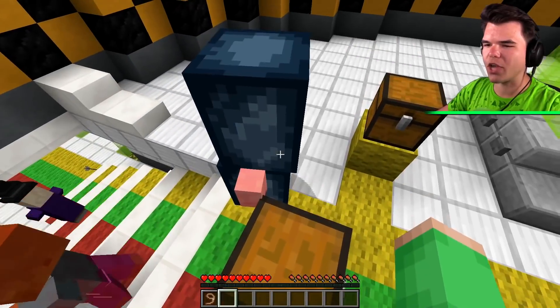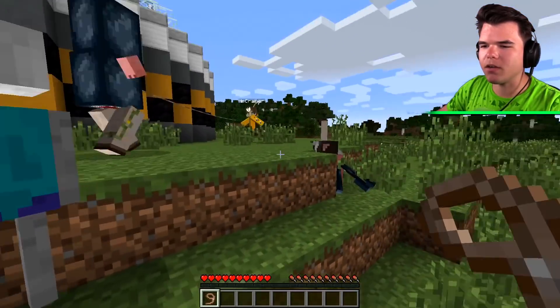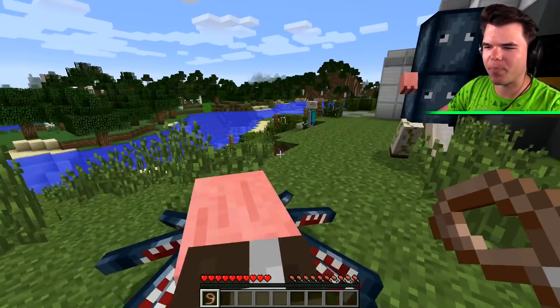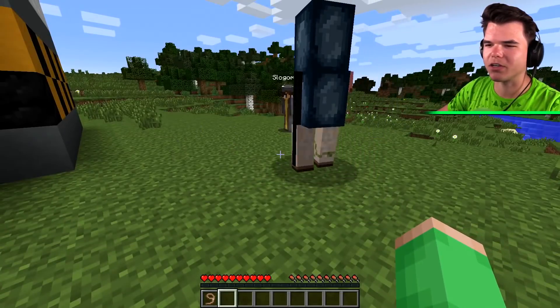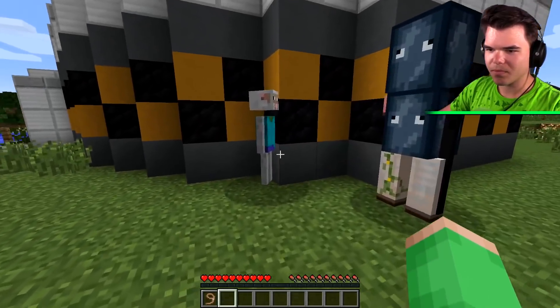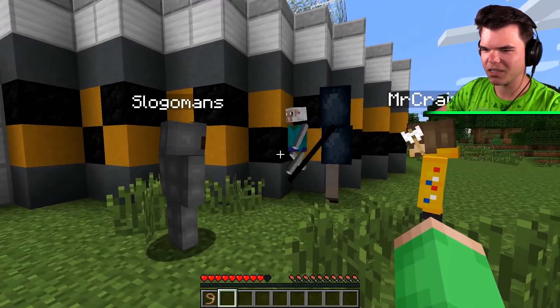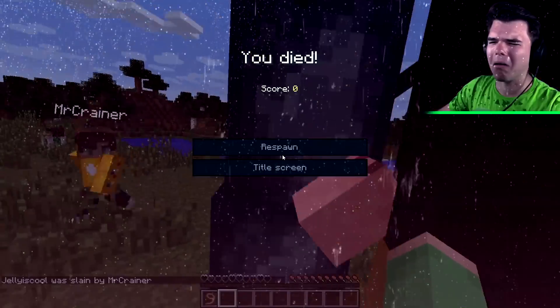I wonder how Jack would do against Squiddy. Not very good. Time for you to meet your friends — this is Jack, this is Iron Creeper. Please do not make babies, that would be very weird. Squiddy is OP — it killed Sig! Squiddy is powerful. Attack Jelly! Attack Jack! Jack is attacking Crainer — the squid arms act strange. He's really messing him up.